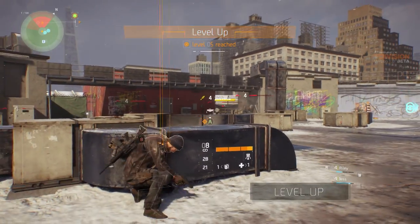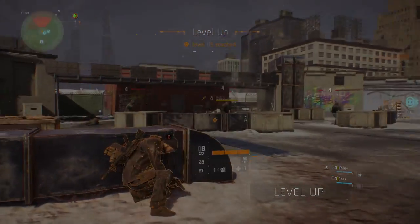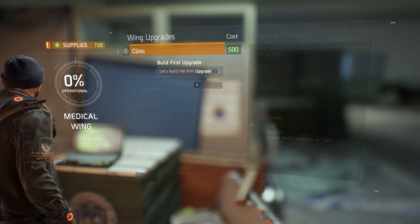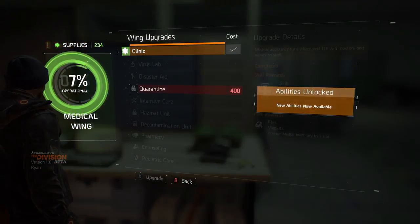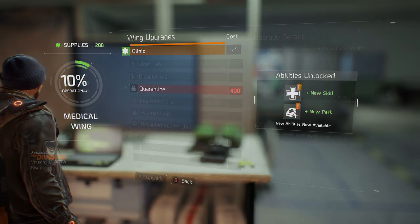Now with all the XP points we've gained, we just leveled up. By completing main missions, you will be able to upgrade the wings of the Base of Operations, and also unlock your second, much needed skill slot. If we live through this, I want you working in my lab.